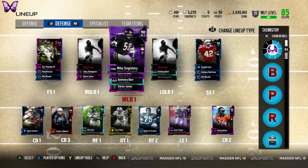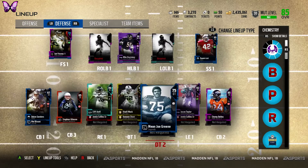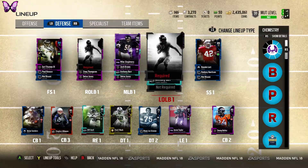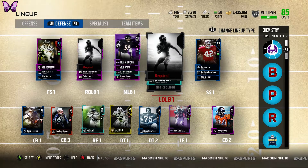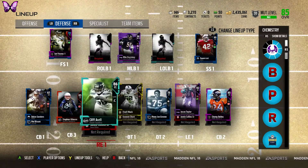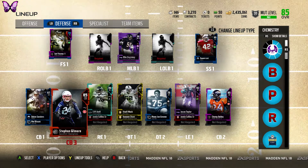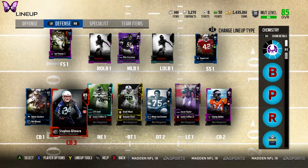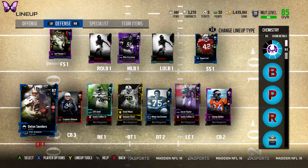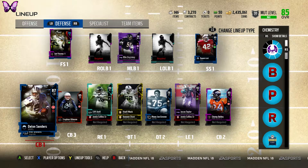If we need better chemistry we'll probably downgrade Zack Brown to middle linebacker number three and bring somebody in at number two. First we're going to buy our D-tackles — I already know we're getting Gino Atkins and Mean Joe Green, the 86 overall — and then our left outside linebacker Paul Poslesney. We need one more corner too. I never really run nickel so cornerback number three is really just there for chemistry.